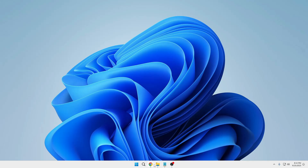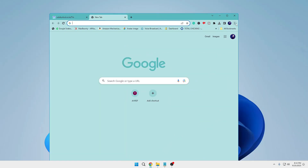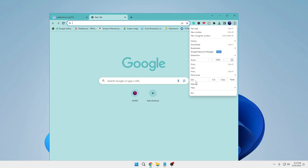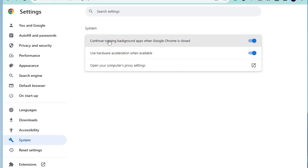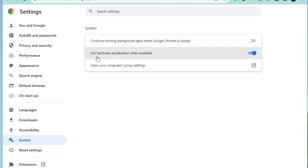Once done, close it. Then open your Google Chrome browser, click the three dots at the top right, go to Settings, and from the left-hand menu click on System. There you will find 'Continue running background apps when Google Chrome is closed' — disable this option. Also disable 'Use hardware acceleration when available'. It will ask you to relaunch, so click Relaunch.